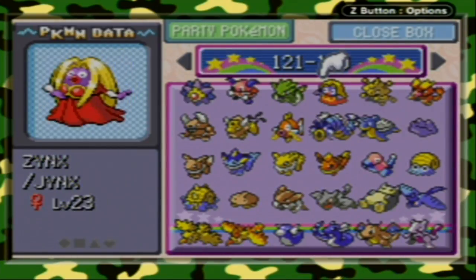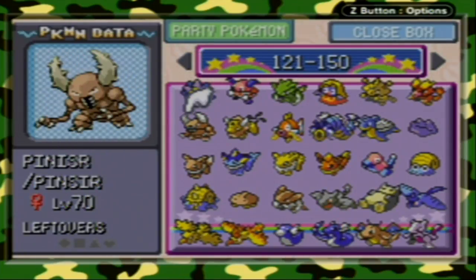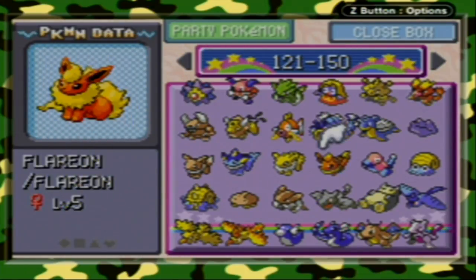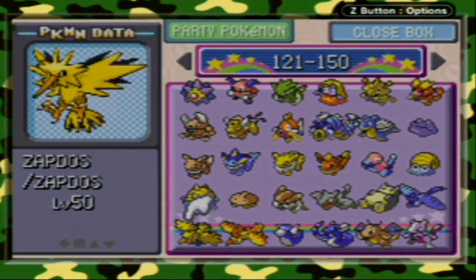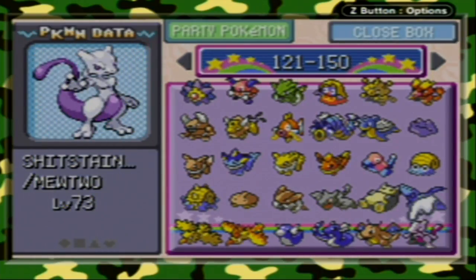Starmie, Mr. Mime, Scyther, Jynx, Electabuzz, Magmar, Pinsir, Tauros, Magikarp, Gyarados, Lapras, Ditto, Eevee, Vaporeon, Jolteon, Flareon, Porygon, Omanyte, Omastar, Kabuto, Kabutops, Aerodactyl, Snorlax, Articuno, Zapdos, Moltres, Dratini, Dragonair, Dragonite, and Mewtwo.